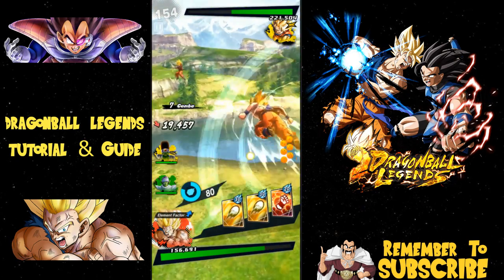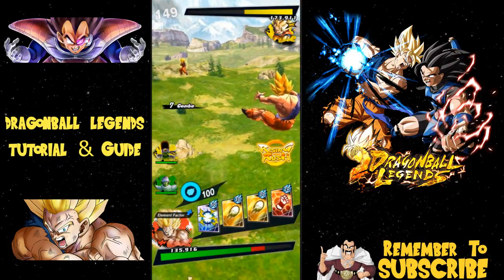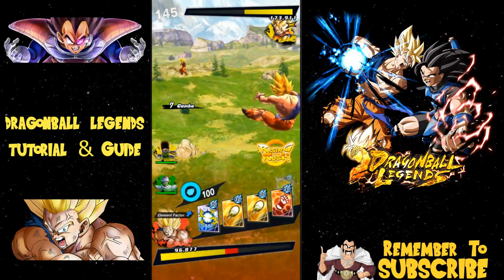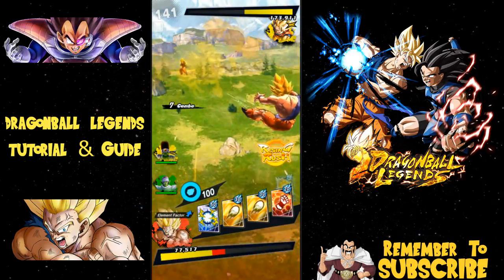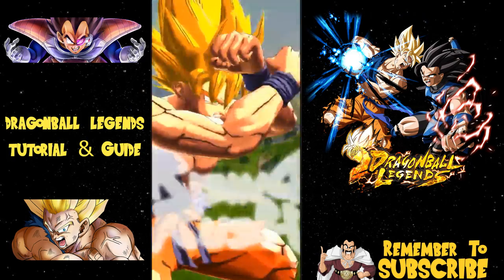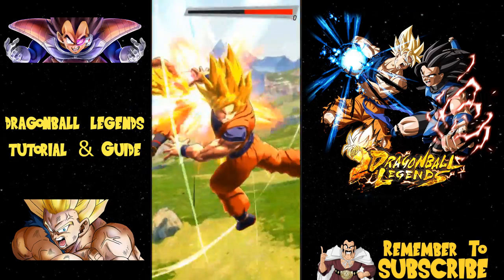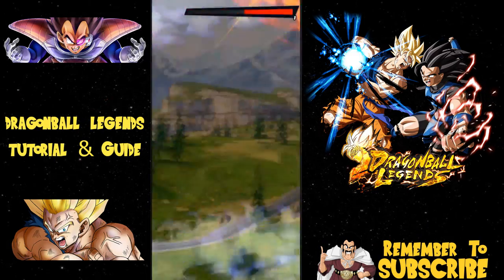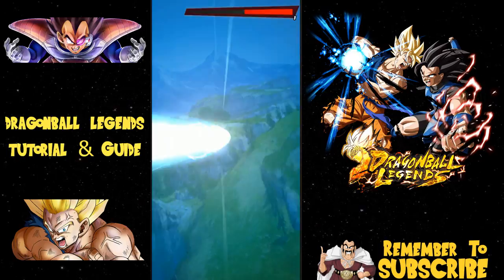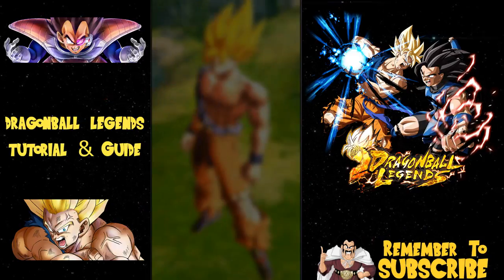I'll teach you something about the Rising Rush that I learned after a few weeks of playing. Typically what I do: I launch a ki blast first, and if he doesn't dodge the ki blast, I immediately launch the Rising Rush — because he's already knocked back, he cannot dodge the Rising Rush at that point. It goes straight to the animation and finishes. It does all three attacks: melee goes first, then the energy wave characters follow. There we go — health is under 20%, battle won.